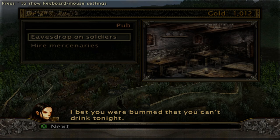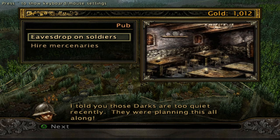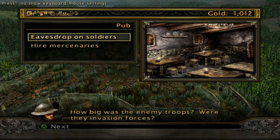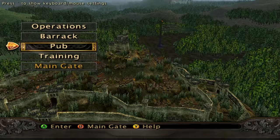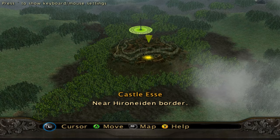'The men are assembled — we await your command.' 'I bet you were bummed that you can't drink tonight.' 'Ale clouds the mind — we'll need our wits about us.' So we can come here and eavesdrop on the soldiers. The Ecclesians should be helping out. It's a pretty damn cool battle as well — Raven Meadow, right at the start of the campaign. Let's go.